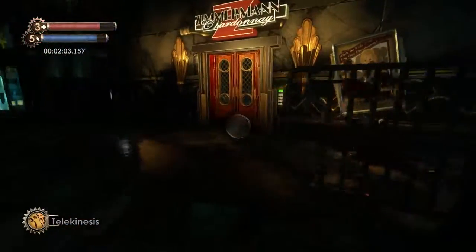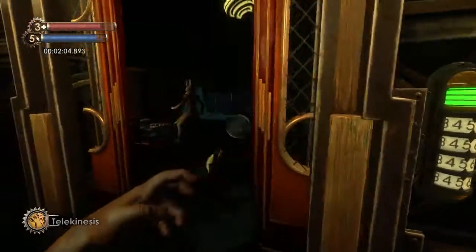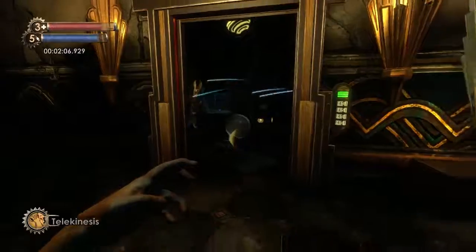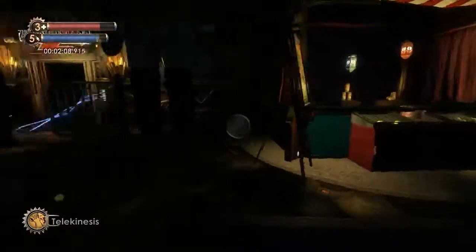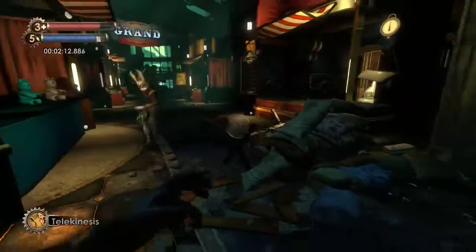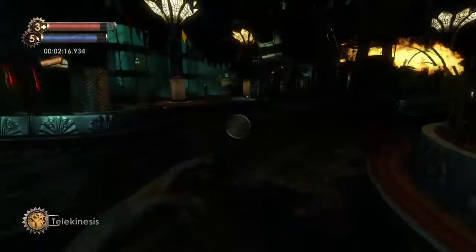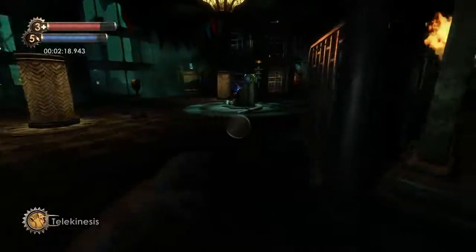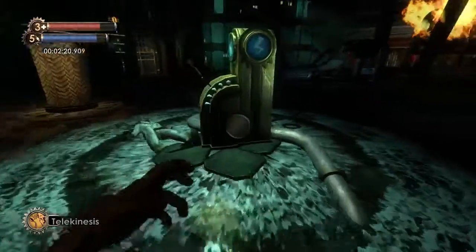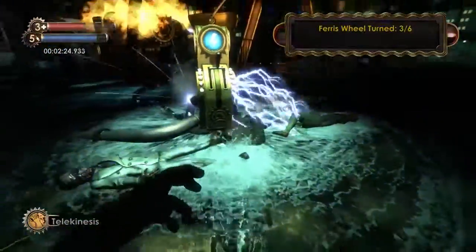Then we're going to run over here and lure another splicer out. The combination is 1, 9, 5, 1. So we go the wrong way at first, but we're going to lure her out, and the same thing happens where she beats us in the face, it causes a static discharge, and we turn the ferris wheel for the third time. Come on, lady — yep, there it is. Boom, she beats us in the face and we do that.